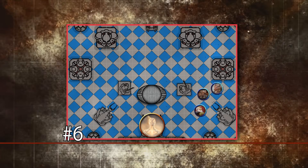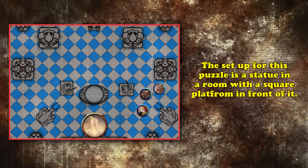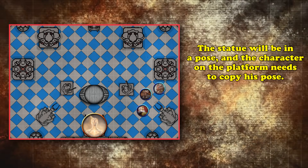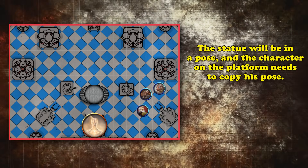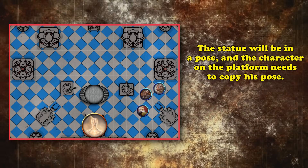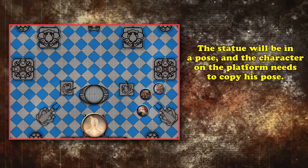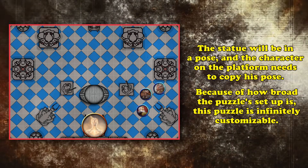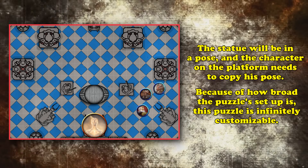At number 6 we have the Do As I Do Statue Puzzle. The setup is characters go into a room that has a statue and a square platform in front of it. The statue will be in a power pose of your choice, and if your character gets on the platform and copies the statue's pose, it starts the event. All they need to do is copy what the statue does in order to advance to the next room or unlock whatever secret you have hidden behind this puzzle. Since it's simply copying what the statue does, it's infinitely customizable.